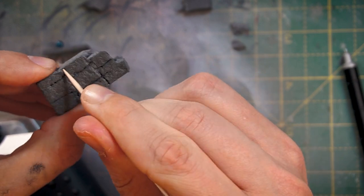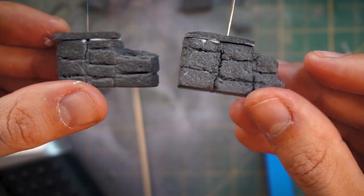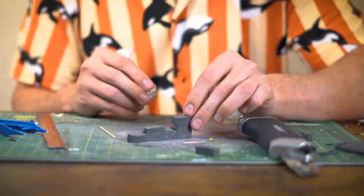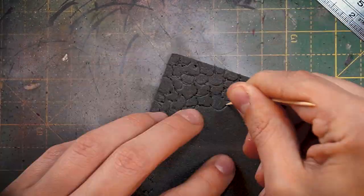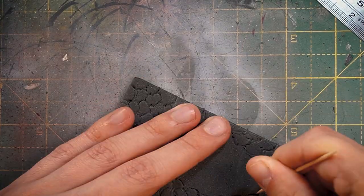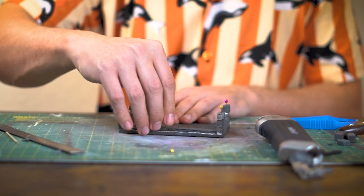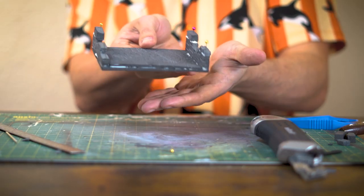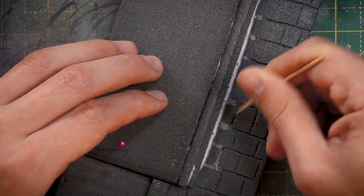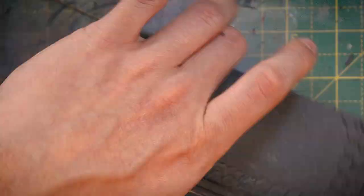Then I can just take a toothpick to make the brick lines a little bit deeper. Then just repeat that for all the walls. Now the floor has this kind of cobbled stone look to it, so I'm just going to take my toothpick and draw that out across the whole base. Now that that's done we can piece it all together, and on this main platform area I'm just going to do a flagstone design on the floor with maybe some cobble design on top just to mix it up and break it up a bit.